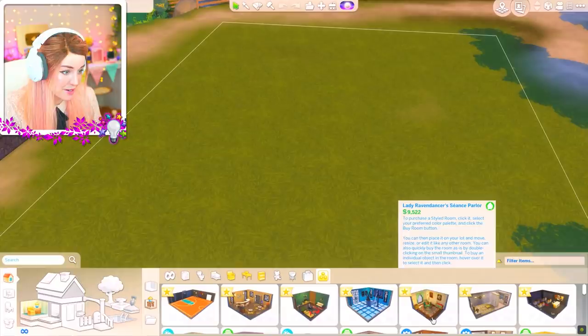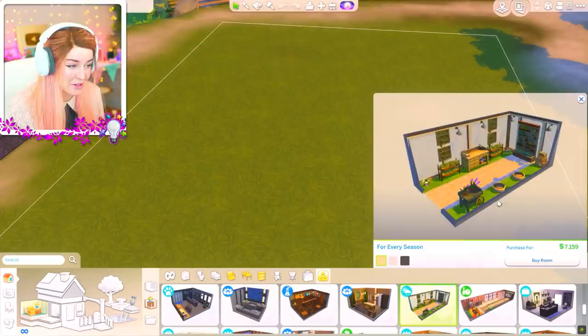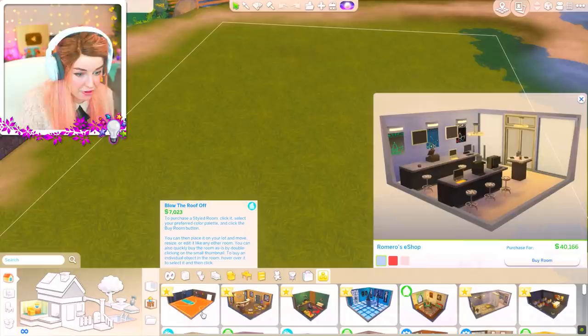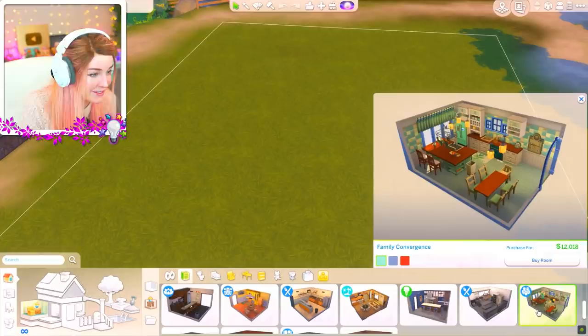I want to see if there's any hallway vibes that we can kick things off with. There's a seance parlor from Paranormal. This seasonal hallway I definitely used last time, so I don't want to use that one again, although it may be the only one. We could always go for like a greenhouse hallway. There's a whole bowling alley wall. I like really rarely go into this side of the game - I don't use these packs a great deal. I might do the entryway going directly into a kitchen instead.